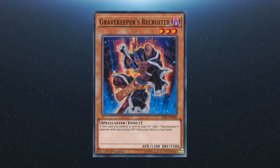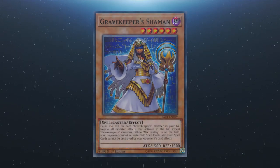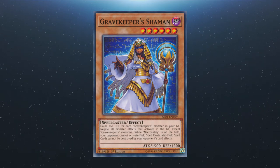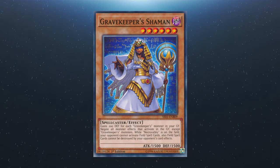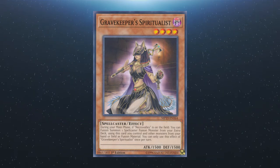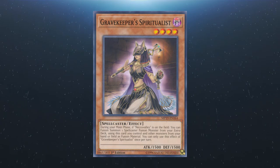We have Gravekeeper's Recruiter: if this card you control is sent to your graveyard, you can add one Gravekeeper with 1500 or less defense from the deck to the hand. We have Gravekeeper's Shaman: it gains 200 defense for each Gravekeeper in your graveyard; it negates all monster effects that activate in the graveyard except for Gravekeeper monsters; and while Necro Valley is on the field, your opponent cannot activate field spells and field spells cannot be destroyed by your opponent's card effects. There's Gravekeeper's Spiritualist: during your main phase, if Necro Valley is on the field, you can fusion summon one spellcaster fusion monster from your extra deck using this card and other monsters from your hand or field as material. This effect is a hard once per turn.